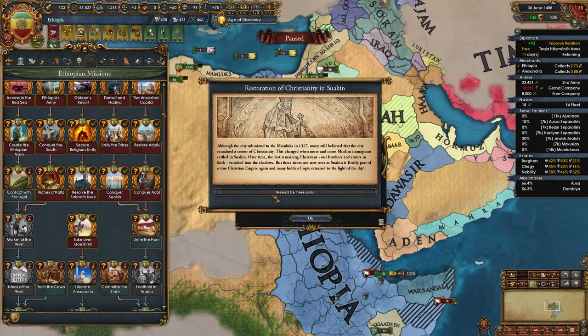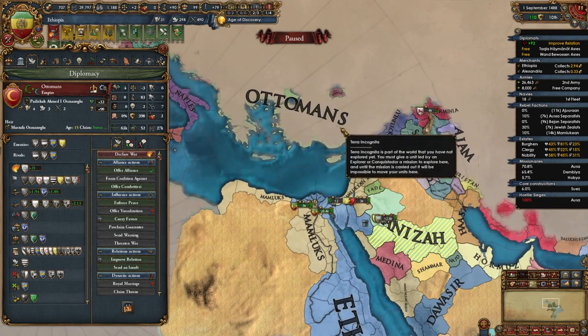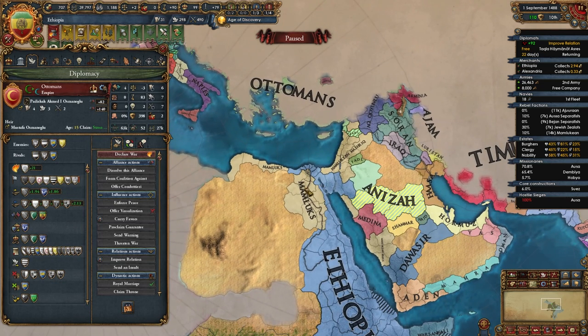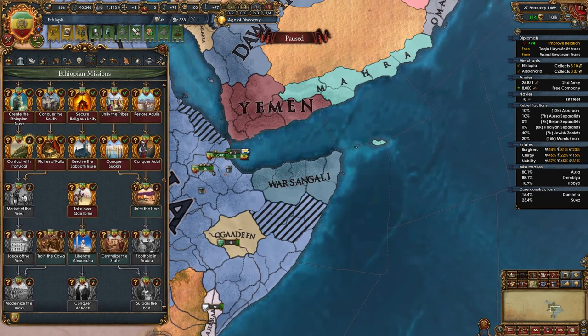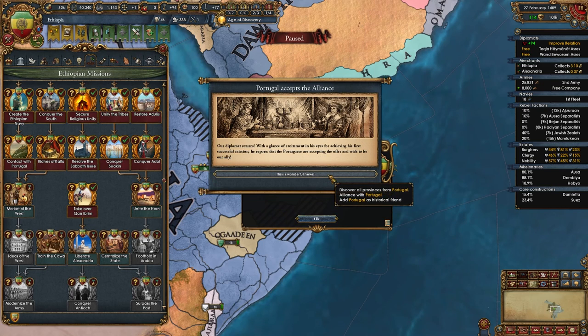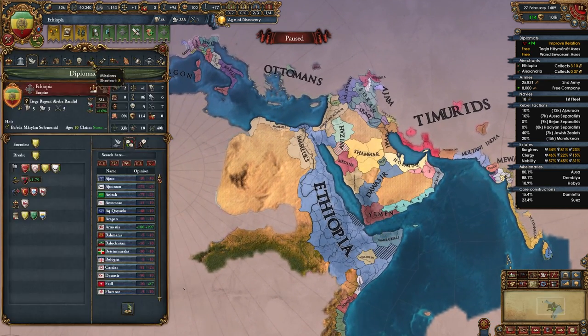Once you conquer Suakin, unlock its mission for Coptic conversion and more government reform progress. You can even secure an alliance with the Ottomans — if you're both rivals of the Mamluks it won't be difficult. When the Pero de Covilhã event fires — a Portuguese man coming to Ethiopia — honor him. This triggers the mission Contact with Portugal and the event 'An Alliance with the Portuguese?' Pick the first option to sail and make them an alliance offer. You discover Portugal, ally Portugal, and Portugal becomes your historical friend — an extremely powerful mission chain.